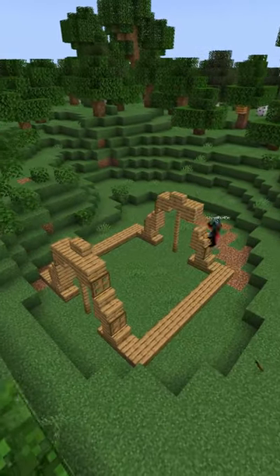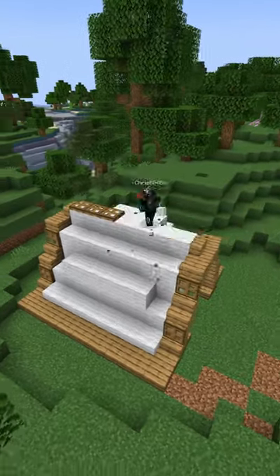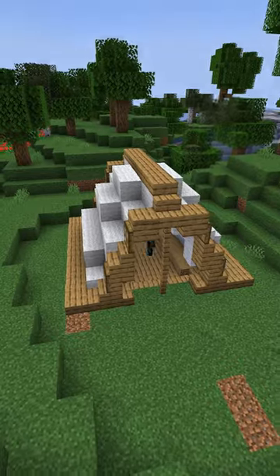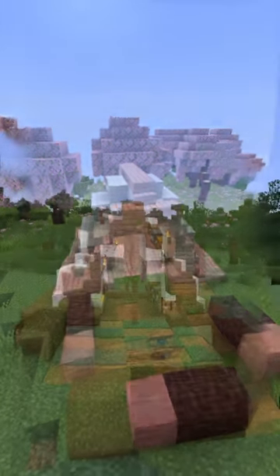In the tent you can add all the stuff you need, like a furnace, crafting table, chest, barrel, and all the other stuff you need to get a good start in your Minecraft world. You can also add a little campfire in the front to add to the camping vibe. It even fits into all these different biomes.